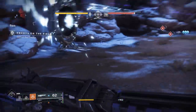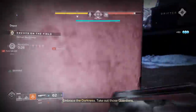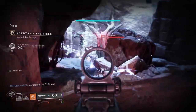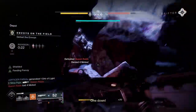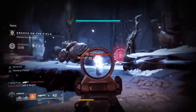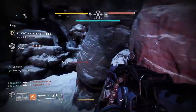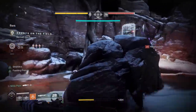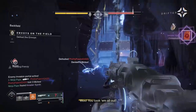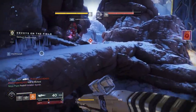The weapons I still haven't been able to tie a specific action to are the Grenade Launcher, Sidearm, and Pulse Rifle. Many who have gotten these have done so from the Drifter's Engram, but I imagine these will also come from different feats in Gambit, maybe clearing envoys, or taking down multiple big targets quickly, or doing a lot of damage to the Primeval. If you managed to get either of those weapons, please comment below on what they came from, and I'll add that information to the pinned comment.